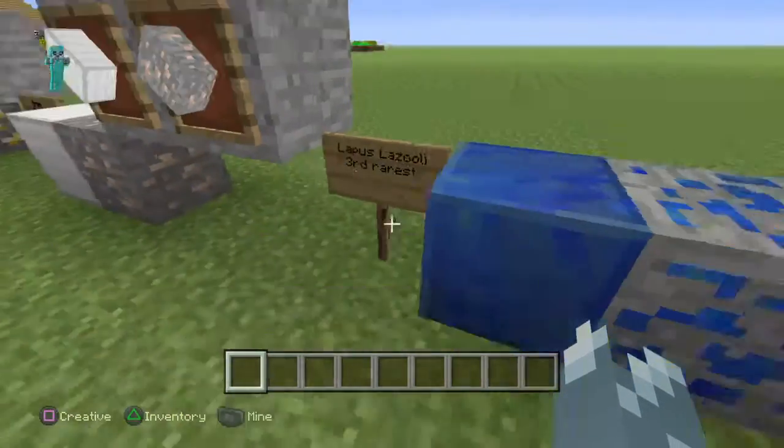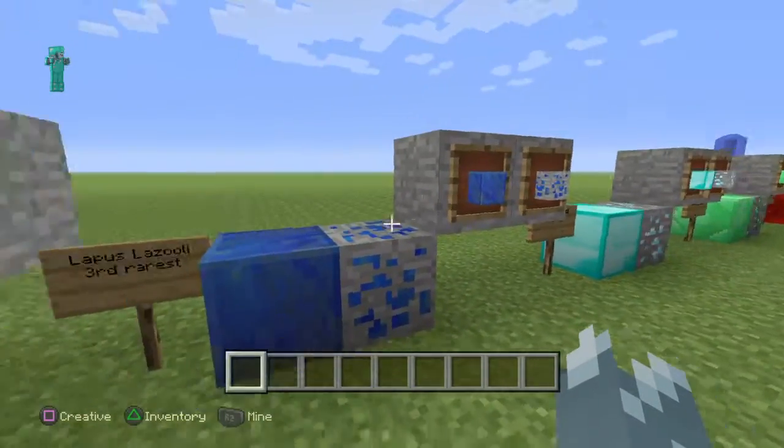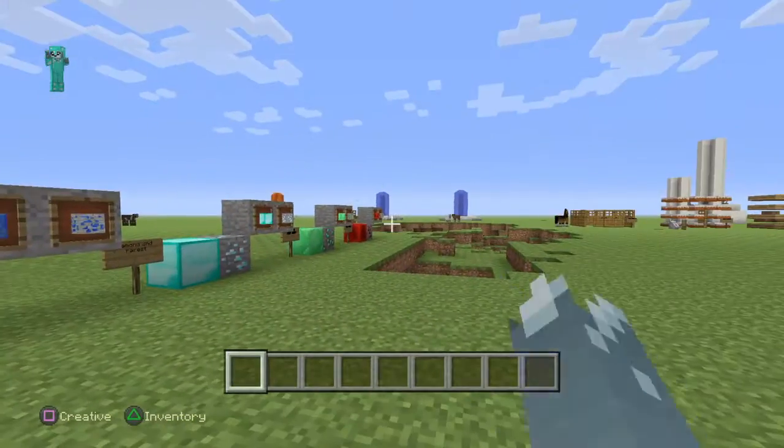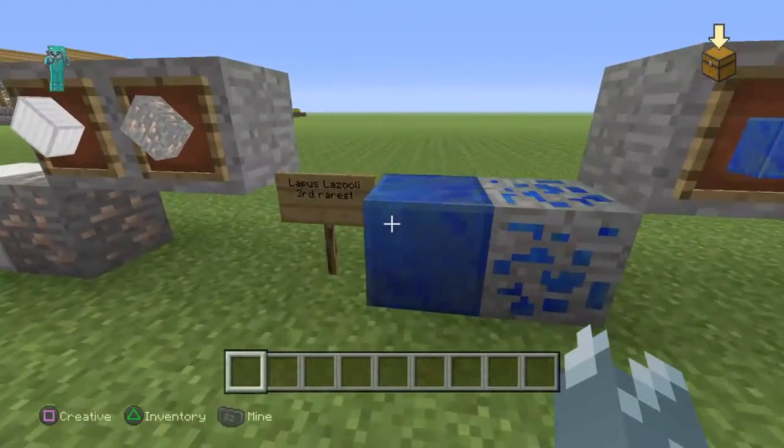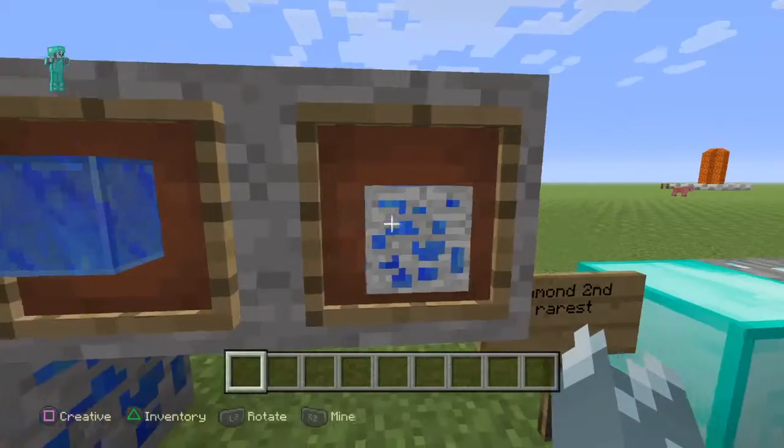Lapis lazuli — don't get mad at me if I spelled this wrong. Third rarest, it's a tie with redstone. This is what it looks like in block form, ore form, and then in the item frame.